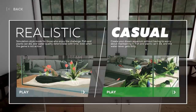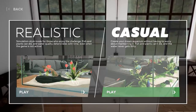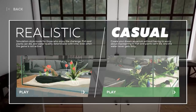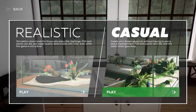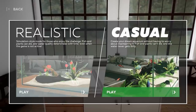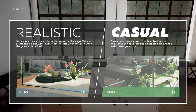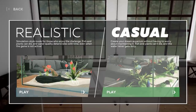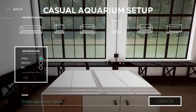Casual is for ones like me — create your dream aquarium without having to worry about maintaining it. Fish and plants can't die, and the water never gets dirty. I'm one of those people; if you give me a plant, it will die. So we'll just go and play sandbox mode to see what kind of stuff we can do. Just know you can also play it realistically. This game is coming out on the 21st of October, so if you're interested, click the link in the description or pinned comment and wishlist it on Steam now.